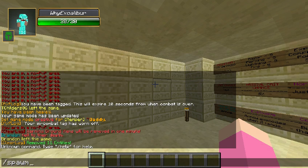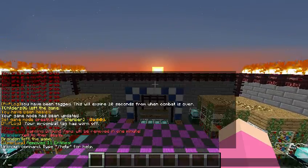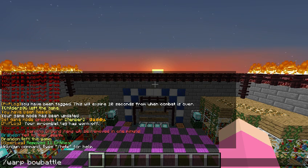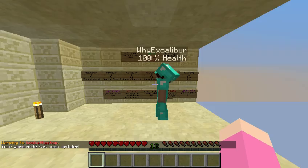If we just go to spawn real quick — there we go. So if we go to spawn, what you have to do is just do /warp bow battle and you can go there to get to the arena, or go to the shop to get the stuff.